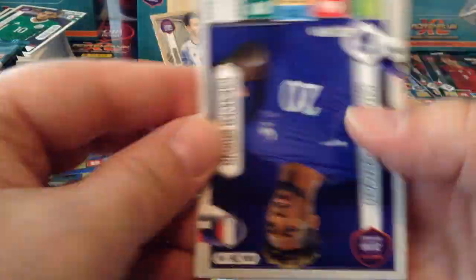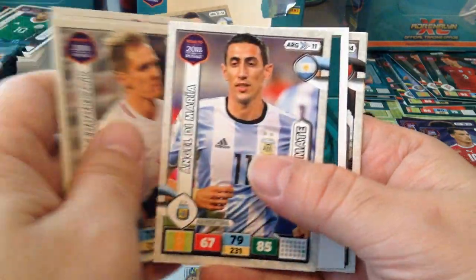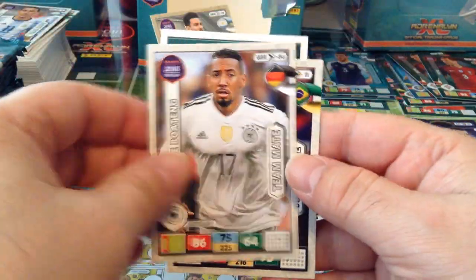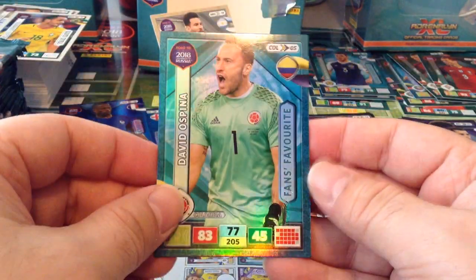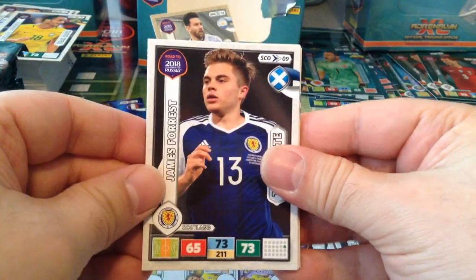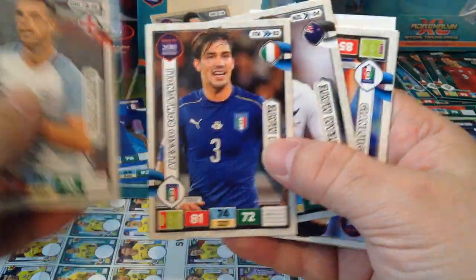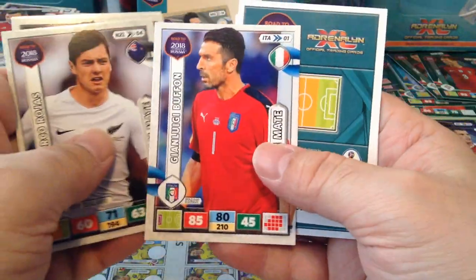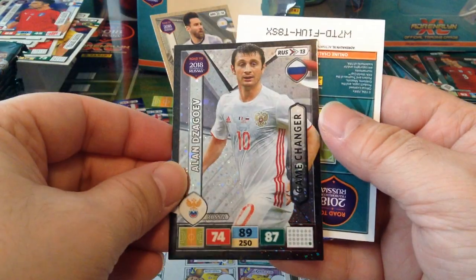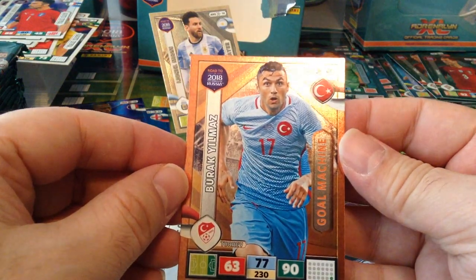Here's Dallas, Northern Ireland. Fans Favourite Ospina. James Forrest, Scotland. Nice GG Buffon — special card Game Changer Jagorev for Russia. And Gold Machine Burak Yılmaz.